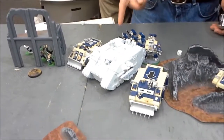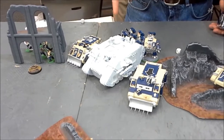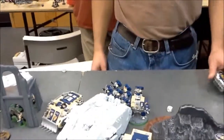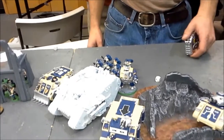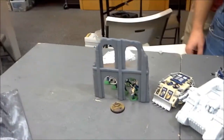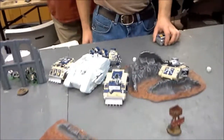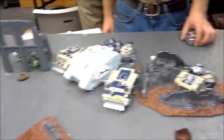We've got three Rhinos full of Tactical Marines. The Land Raider has a smaller Tactical Squad and the First Captain — so five more Marines in the Land Raider. We've also got some Jump Pack guys, a Plasma Cannon Dreadnought, and some Scouts. They all ran up and scouted.